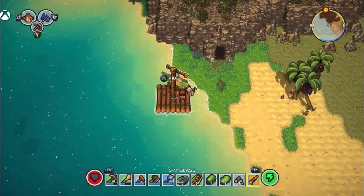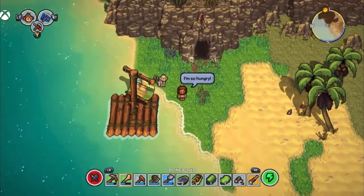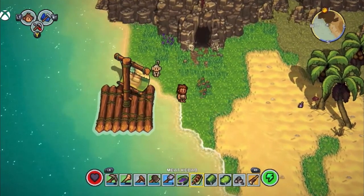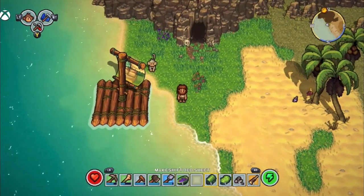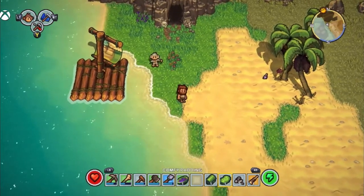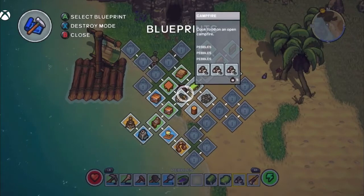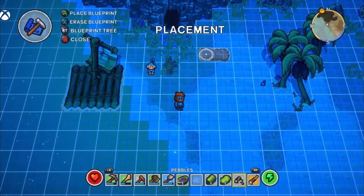Hello and welcome back, everyone. We are here on the island. I've actually had a bit of a mishap where my game didn't save, so I have arrived here for the second time. You may see I've got some different things in my inventory, like a bed, because I forgot to save it when I turned my Xbox off. Luckily I saved just before we got on our boat.